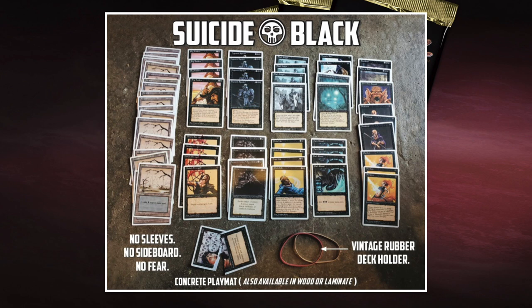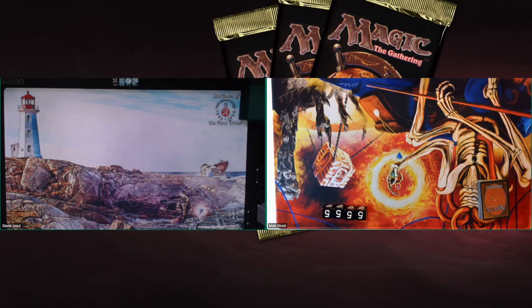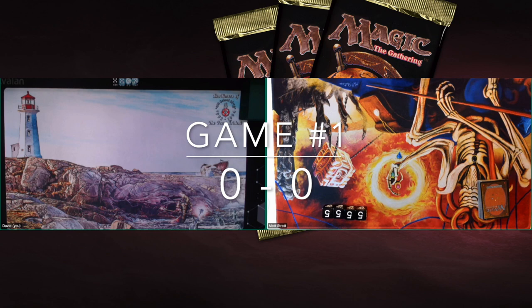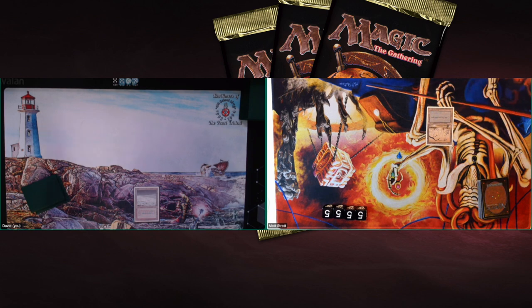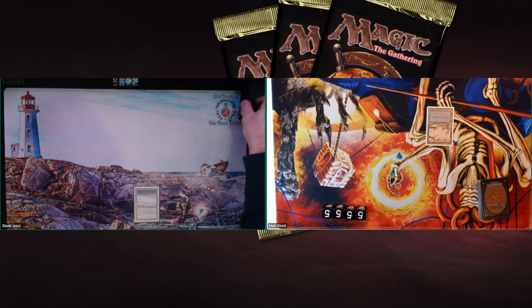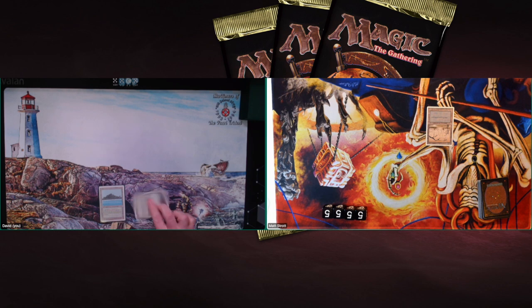Let's go to the semifinals of the Reprint Masters — game number 1! The Big Genie player David is on the left with a stunning Serendib Efreet playmat, playing Serendib Efreets, Urnim Djinn, Mahamoti Djinn, and lots of ramp, starting with a Tundra. Matt is playing his Sleeveless Suicide Black mono black deck. Both players start slowly — David with a Tundra and pass, Matt with a Swamp and pass.